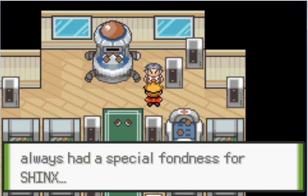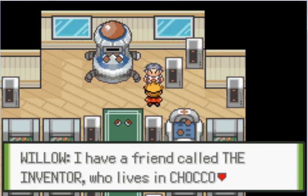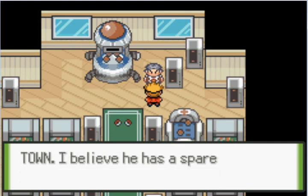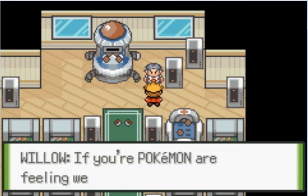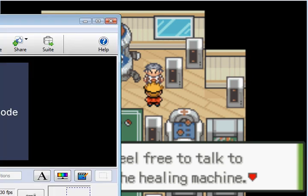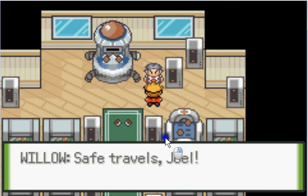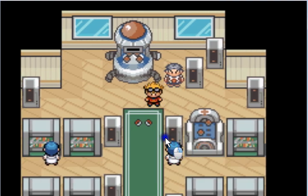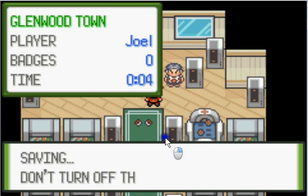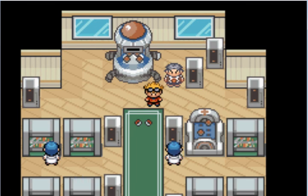Professor Willow says: 'You picked the Shinx — I always had a special fondness for Shinx. I'd usually give you a Pokedex but I just gave my last one out a few days ago and haven't received any more. I have a friend called Inventor who lives in Chocotown who has a spare Pokedex or two — would you mind seeing him? If your Pokemon are feeling weak, feel free to talk to the aide near the healing machine.' And that will be it for now, guys. I'll probably come back tomorrow and post a brand new video with Howler and how we battle together. Let's save right here in front of Professor Willow, who looks just like Professor Birch from the Hoenn region. Goodbye guys — see you all next time.